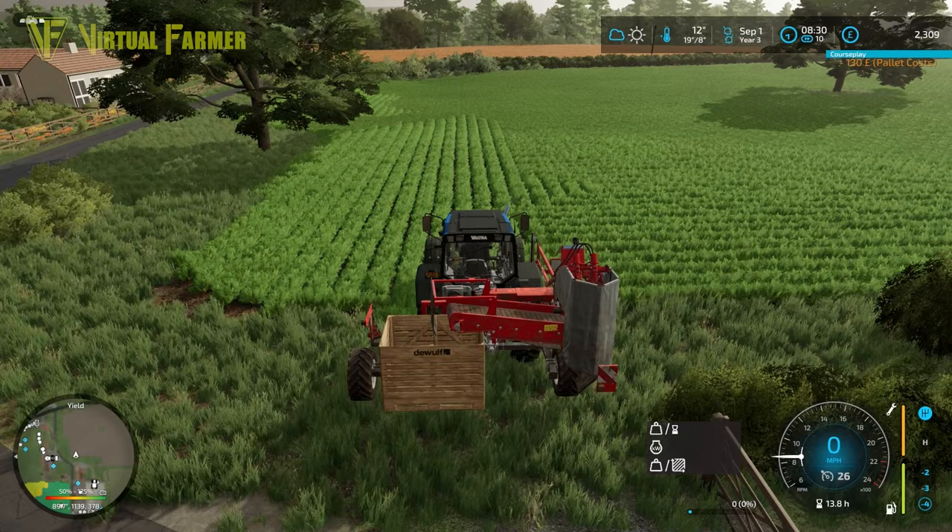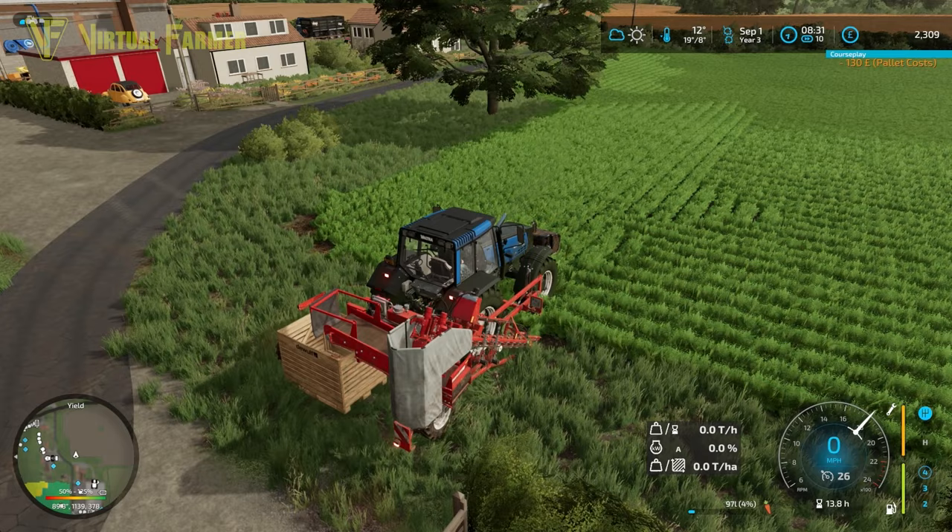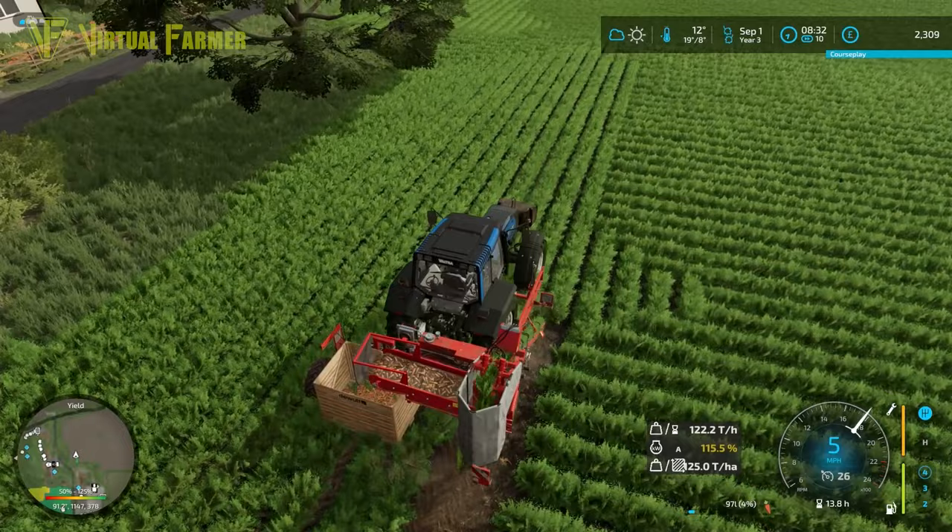First things first, we want to buy a box and get that on the back. Start this up, drop it down, make sure we've got the right bit of kit — drop it down and away we go. We'll start by getting this top headland done.